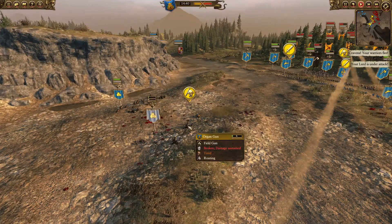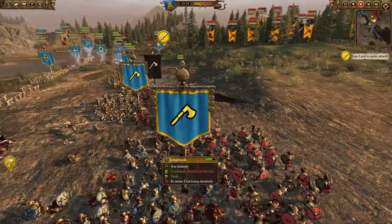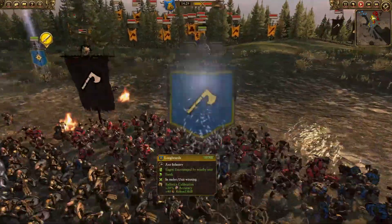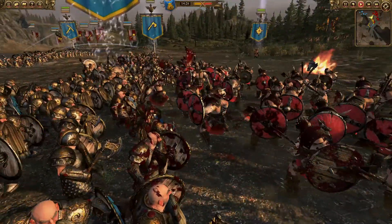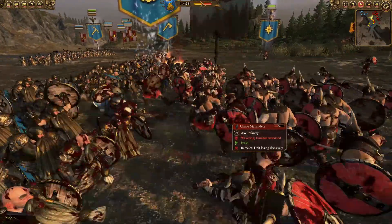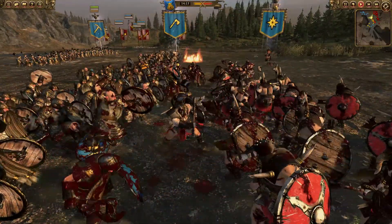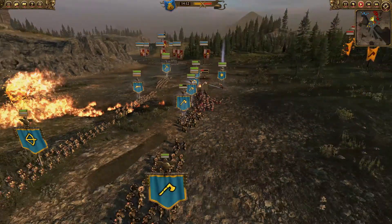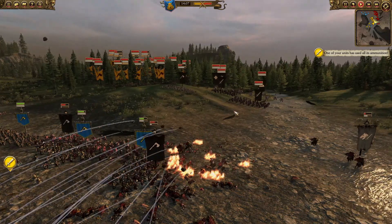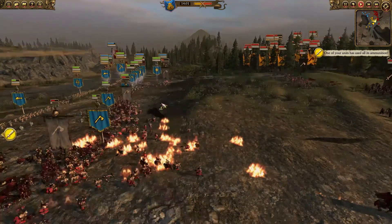These Chaos Knights still running amok, getting more hits on the Miners, and the Outriders are trying to take them down. Back here, one unit of the Organ Gun has routed. Those Steam Tanks are still doing some damage. The Chaos Knights got a charge into the back of a Longbeard unit, and these Miners with their blasting charges are doing some work on the Chaos Marauders.